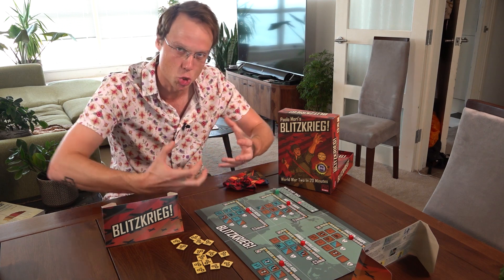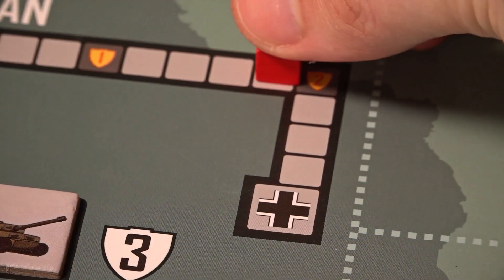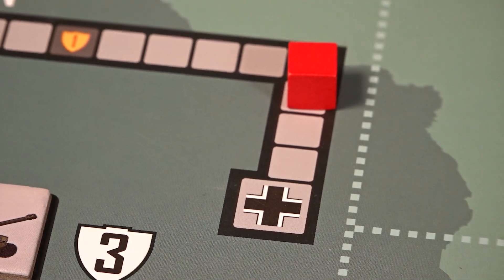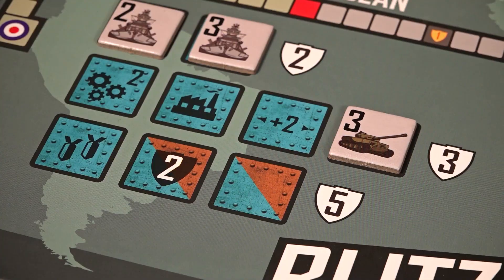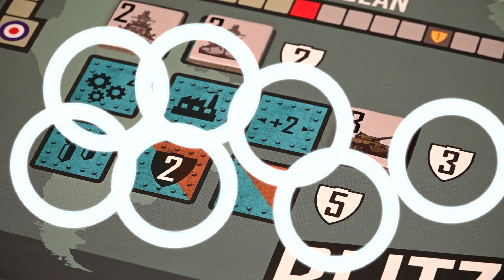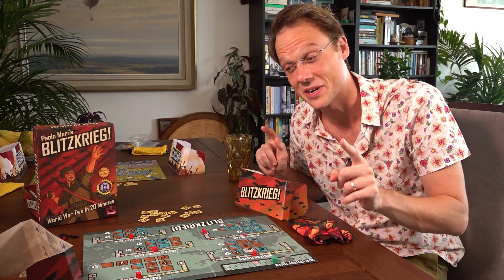So Blitzkrieg is kind of a combination of tugs of war and chopping. You're going to want to grab the fattest and juiciest bonuses before your opponent. But to focus on that is a risk, because if your opponent ever manages to drag their cube all the way to the end of one of these tracks, that theatre is closed and they immediately get everything in it — not just all of the victory points, but all of the bonuses on the untouched squares in a disgusting payday. Those are all of the rules of Blitzkrieg.